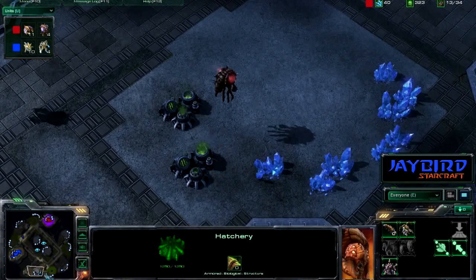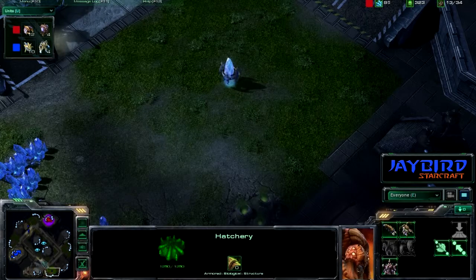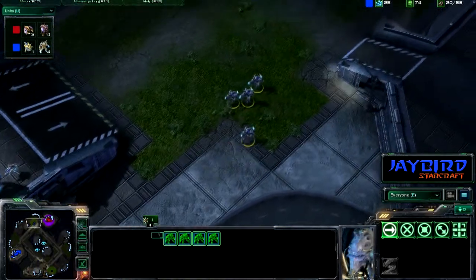So we also have our nice food supply down here for the red player, and we have a couple food supply down for the blue player as well. So this is kind of where the farm is, all the food for the players. Here comes four more zealots coming in.